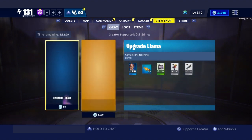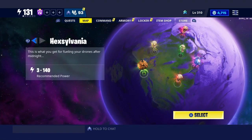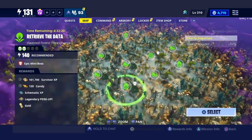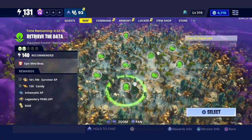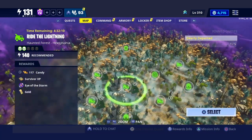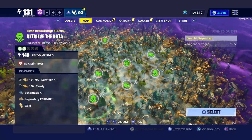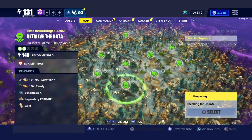What you want to do is go all the way over here to Hexylvania and hop into any one of these areas. I'm gonna hop into the Haunted Forest — you can hop into Shady Acres or wherever — but I'm going into the Haunted Forest and then we'll show up once I get in there.